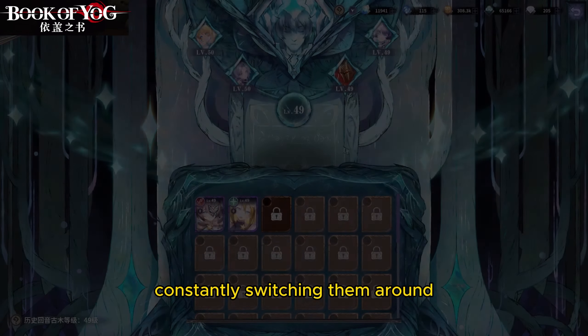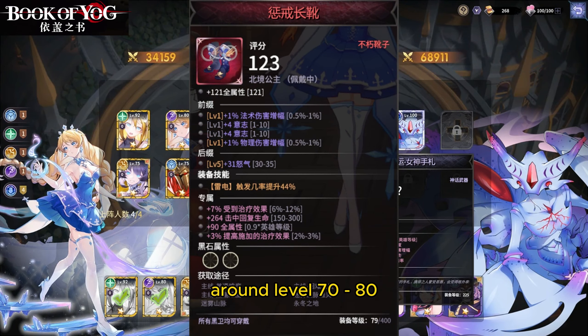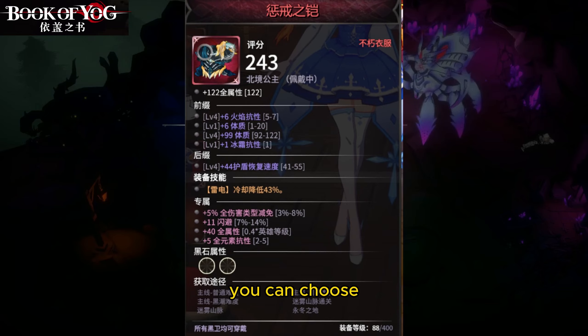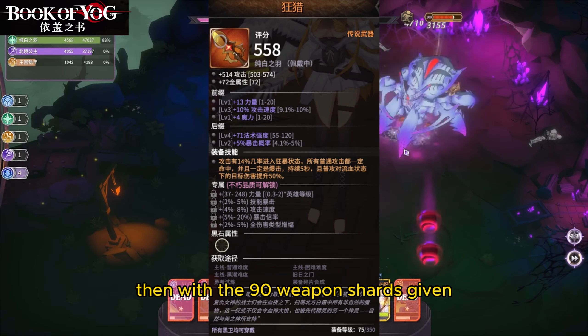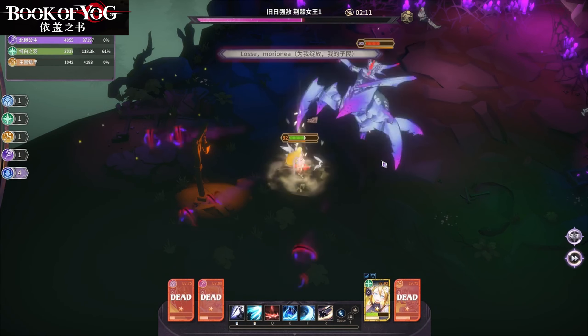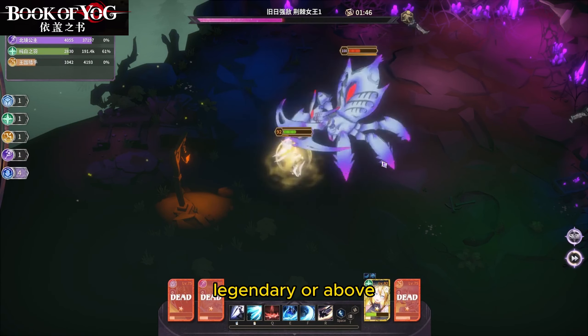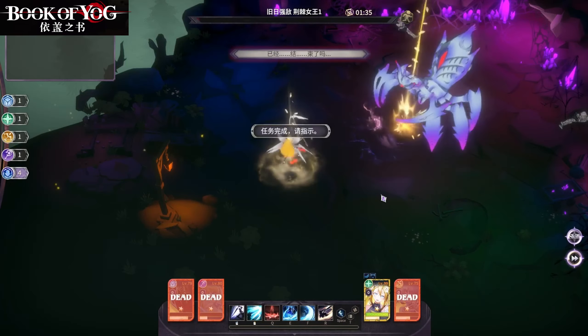For the Yggdrasil slots, open them whenever necessary — no need to be too conservative, but constantly switching them can be wasteful. The soul stone should only be opened when needed; there's no rush to unlock all slots at once. Around level 70–80, the system will gift red grade equipment. You can choose the Punishment three-piece set, then with the 90 weapon shards given, exchange them directly for the hunt set. There will be plenty of these items later, so no need to be conservative. As long as equipment is legendary or above with equipment skills, it's good to go.